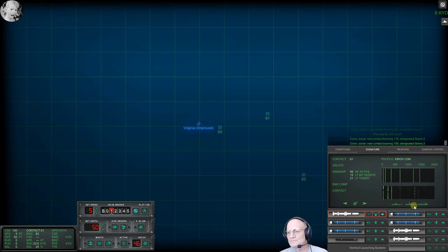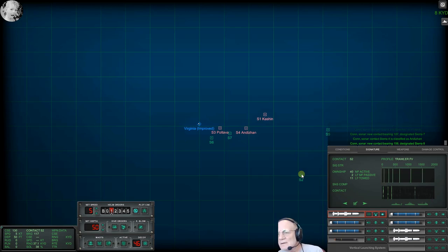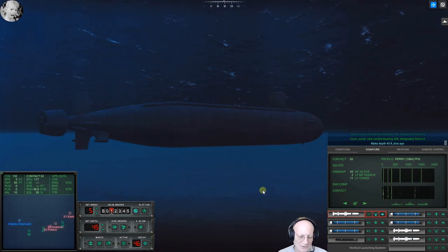That is an escort. New contact bearing zero nine five — that is a target, designated Sierra Four. New contact bearing nine two, designated Sierra Five. New contact bearing one three eight, designated Sierra Six — that's a target for sure. That is an escort. God almighty, they're everywhere. Heck with this, it's driving me crazy.